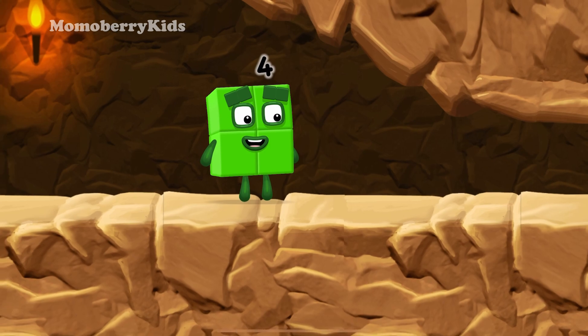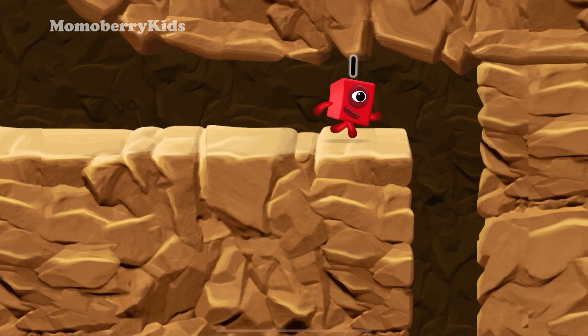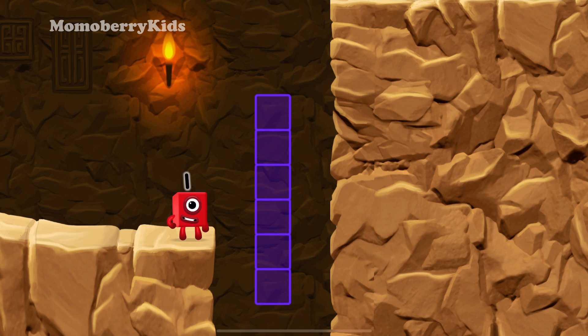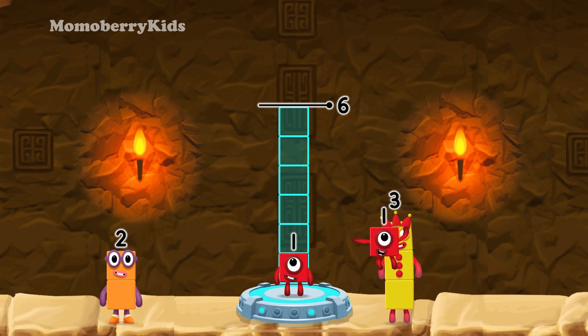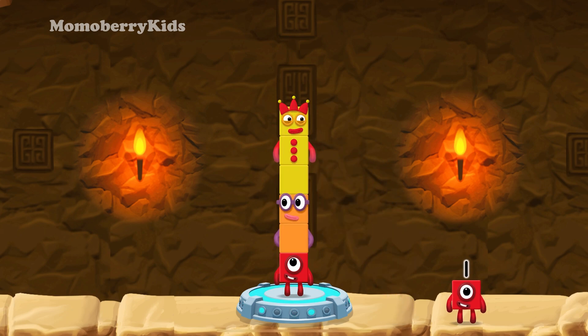I'm not so sure four is going to fit through there. Three, three! You made it! Add number blocks to make six: one, one, one, two, three — that's right! One plus two plus three equals six.